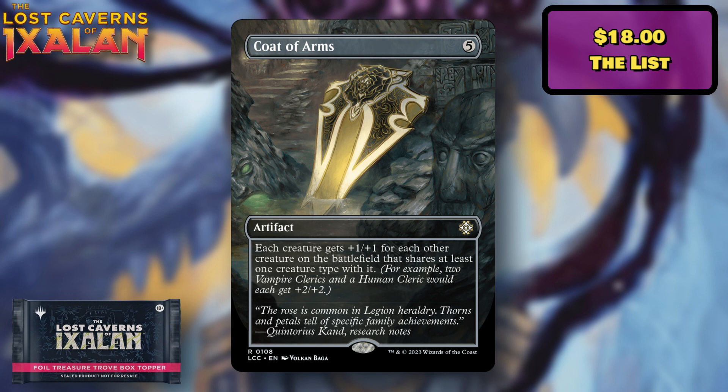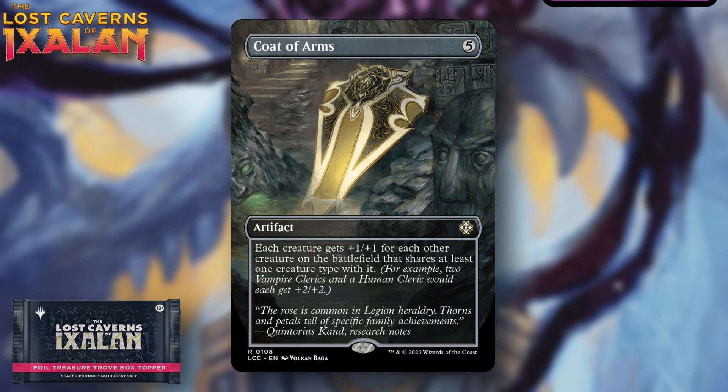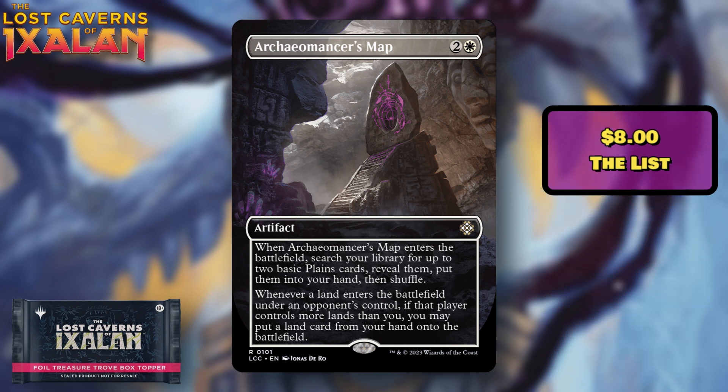Coat of Arms is a five-drop that works extremely well in token decks and tribal strategies. It was $18 at the cheapest for its List printing. It's a really strong card in anything that spams the board or shares creature types, and since it was high value it's a good reprint overall. At rare it's not too bad at all.